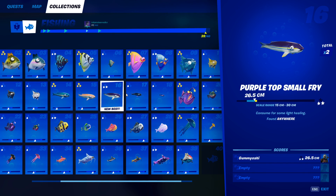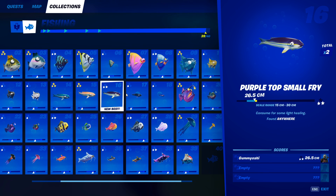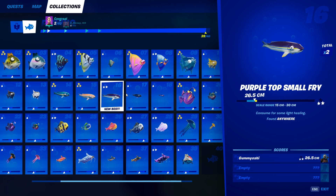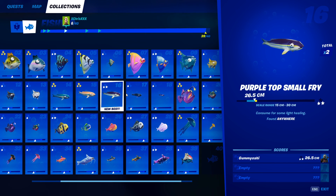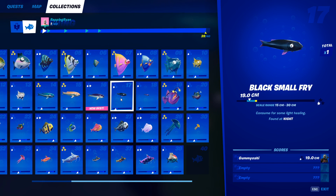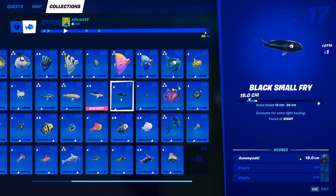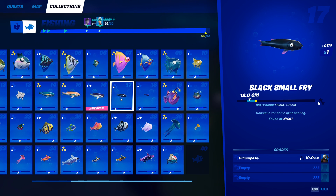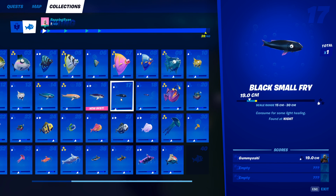For number 16 we have the purple top small fry. This guy can also be caught anywhere — there are actually three small fries that can be caught anywhere. Do not fish in the fishing hole; just fish in the open water. The black small fry does have some requirements — you must catch it at night. To make sure it is nighttime, go into a battle lab, put it on nighttime setting, and then go anywhere and just fish without a fishing hole, and you will be able to catch the black small fry.